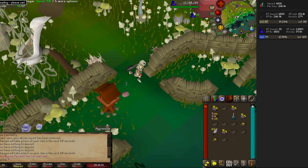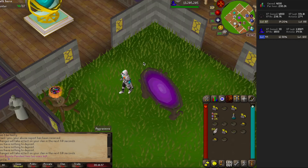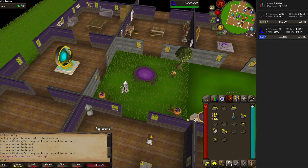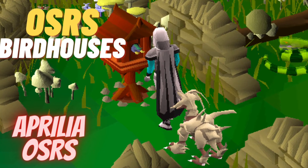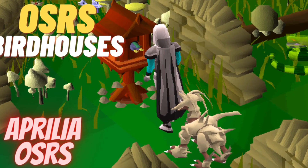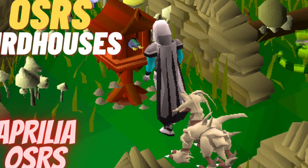Also know that Preserve Prayer takes 15 seconds to activate, so I try to get that on before I even teleport there. And that is it — I hope this video helped you figure out how to do birdhouses. If it did, please give the video a thumbs up, and you can ask me questions in the comments or on Instagram at Aprilia underscore OSRS.